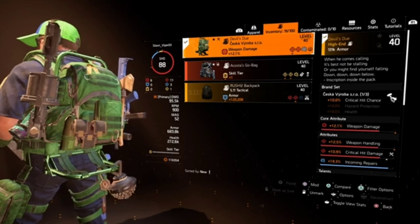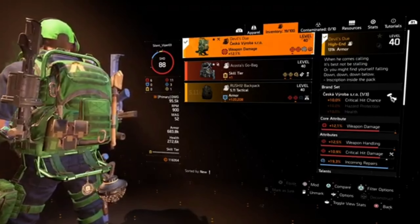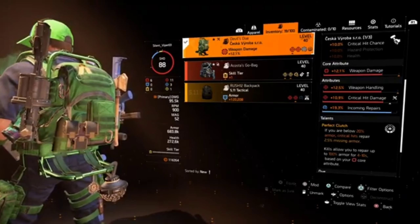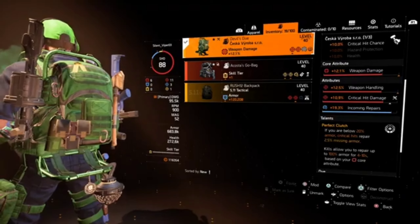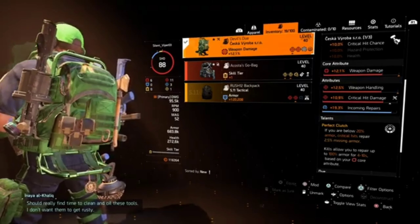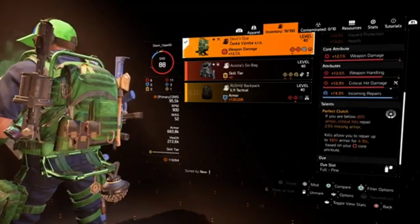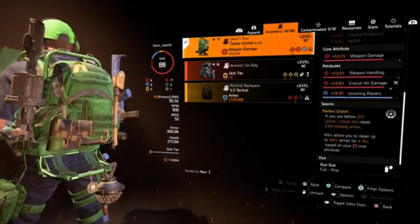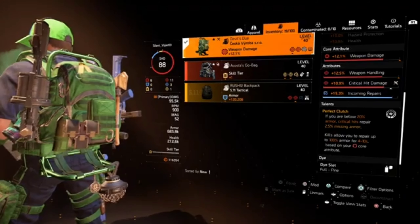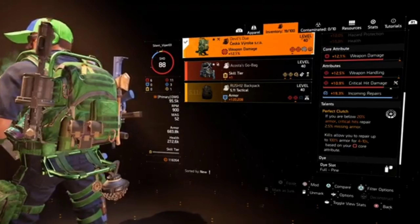For the backpack, I'm running the Devil's Due, which stacked one piece gives 10% crit hit chance. It has 12.1% weapon damage, 12.5% weapon handling, 10.9% critical hit damage, and the mod is a 19.3% incoming repairs defensive mod. The talent is Perfect Clutch — if you are below 20% armor, critical hit repairs 2.5% missing armor, and kills allow you to repair up to 100% armor for 4-10 seconds based on your offensive core attribute.